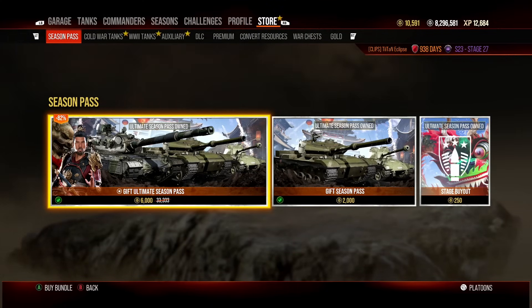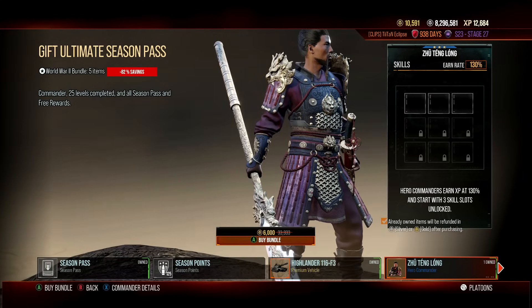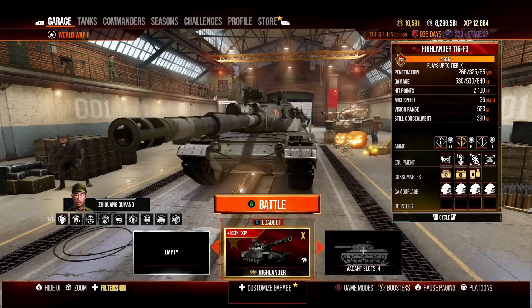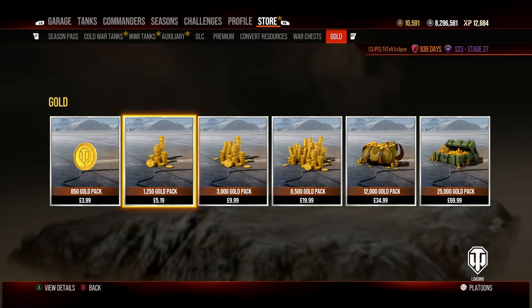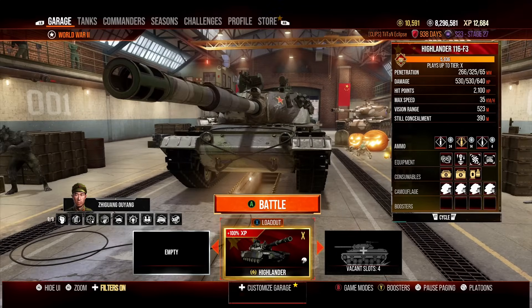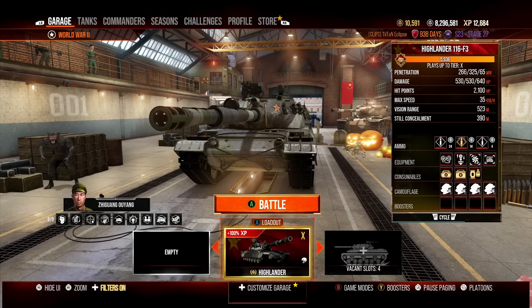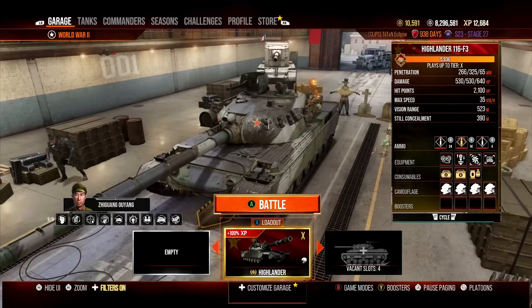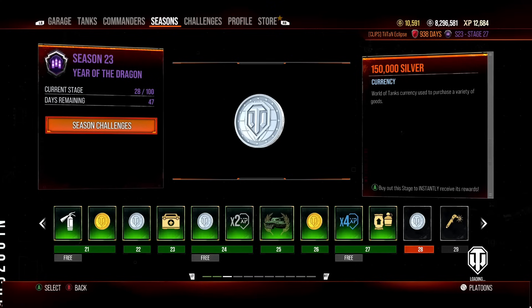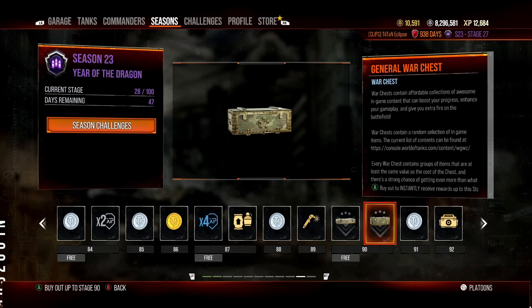You can pick it up for 6,000 gold, which comes alongside the standard season pass, 25 levels already completed, and a hero commander that looks pretty cool. This vehicle essentially costs you 4,000 gold net, which at the time of recording is about 14 to 15 pounds or around 20 dollars. For a tier 10, that's actually very cheap — probably one of the best parts about this tank, especially since you can earn back much of that gold just by completing the season and getting war chests at various ranks.